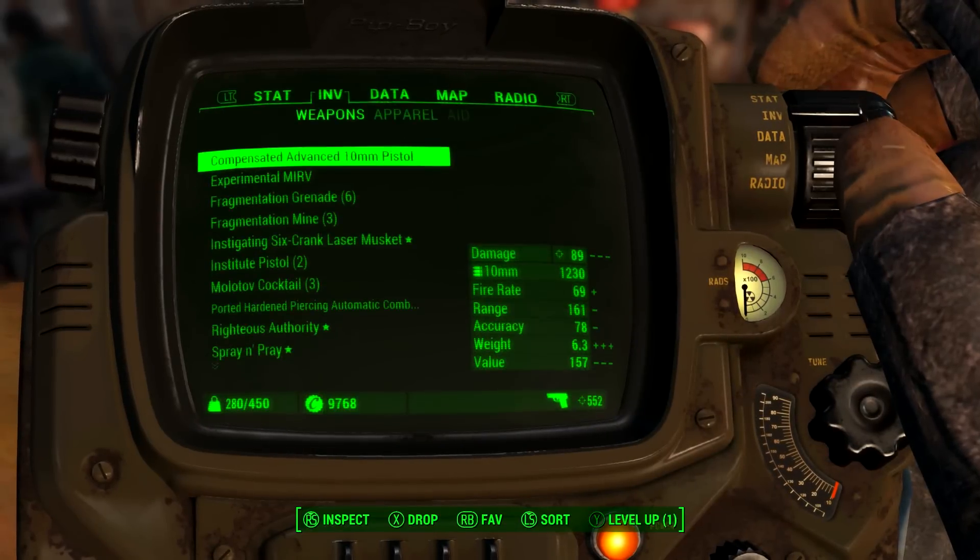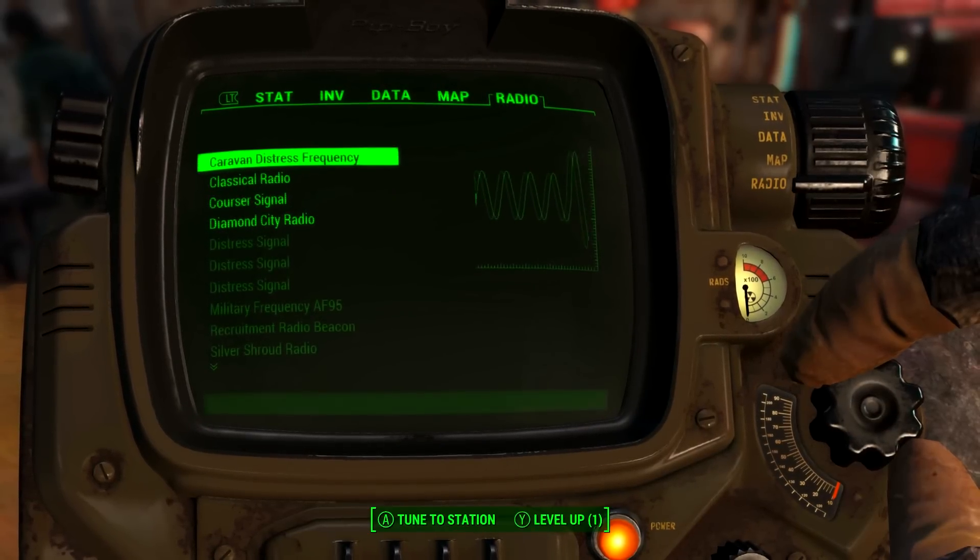So all you need to do is go to your Pip-Boy, find the distress call. It's in the radio signal section.